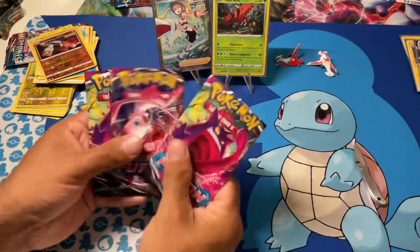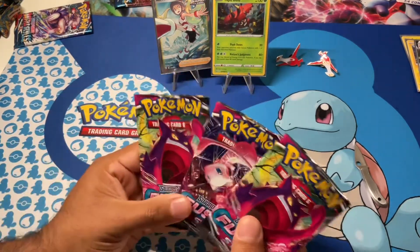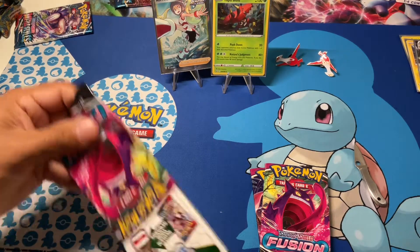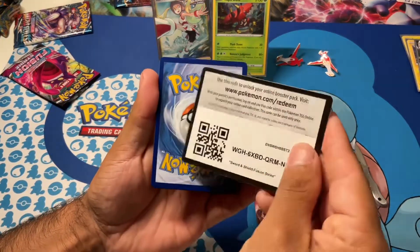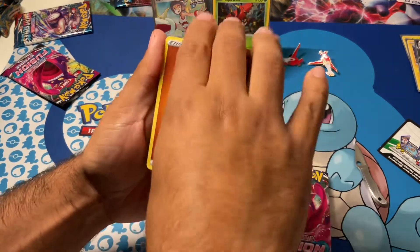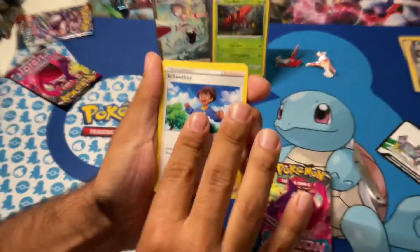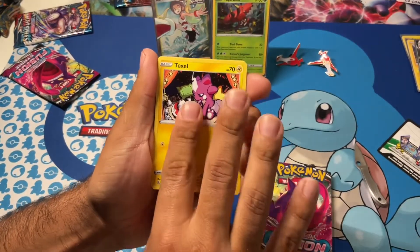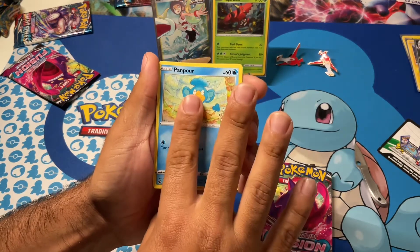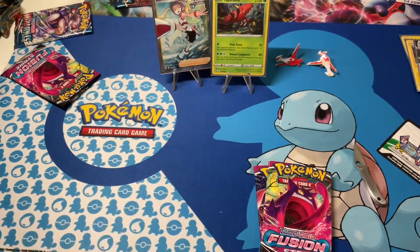Three packs — Fusion Strike. We're trying to get that Gengar alternate art or the Mew. White border — okay, so probably nothing. I think these might be the same as Brilliant Stars where it's white and black borders. Energy. Battle VIP Pass. Togedemaru. Earthquake. Staryu. Marowak. Makuhita. Phanpy. Chansey. And Altaria — regular. Altaria is still not bad.